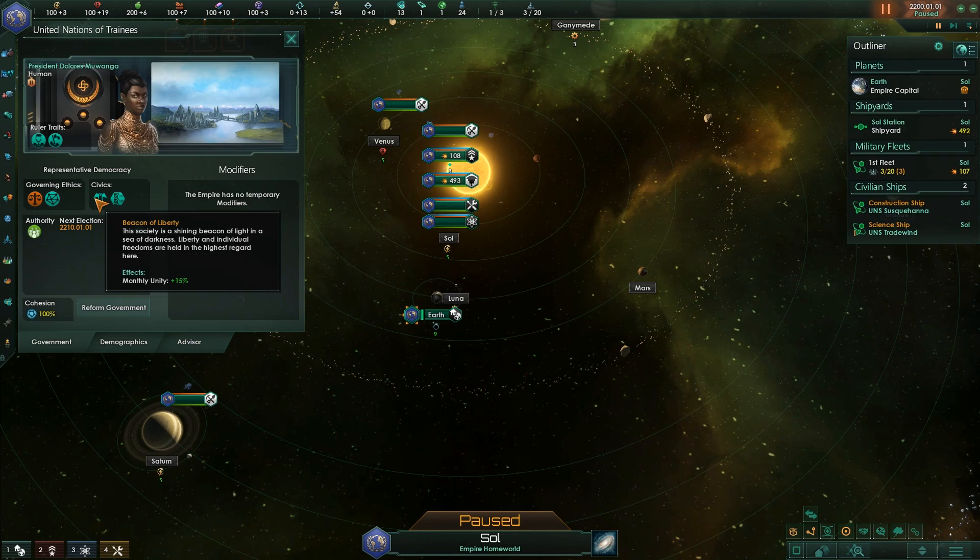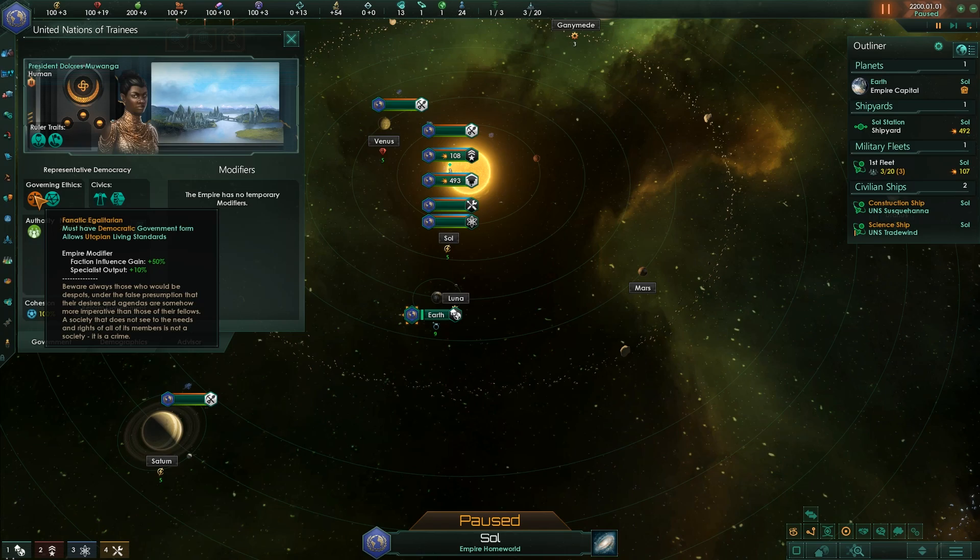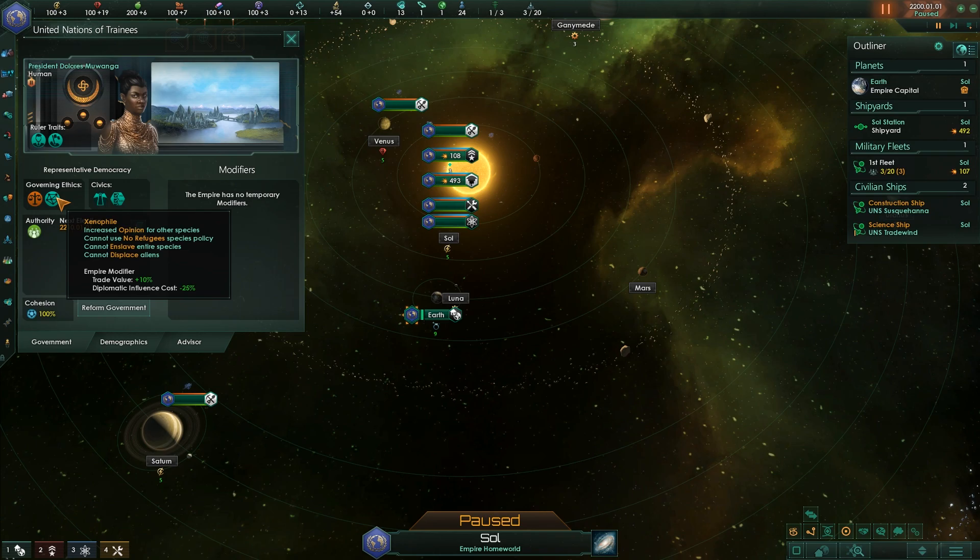We can see the Governing Ethics — there's a module for those — and Civics as well. These all define what you can do in terms of the game and what your beliefs are. Egalitarian is the belief that everyone is born equal, and this gives an empire modifier. We can see that faction influence means nothing, or maybe it does. Specialist output plus 10% — we'll figure out what that means when we talk about economics. Xenophile is good for neighbours — we'll talk more about that in the contact module. Trade value, diplomatic influence costs — that's very good.